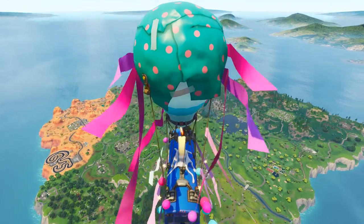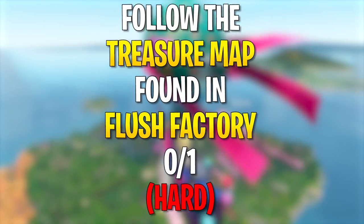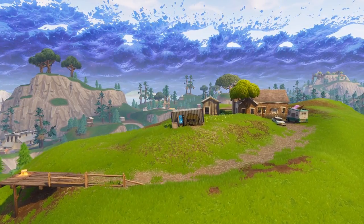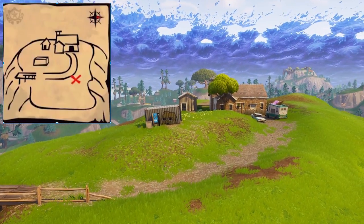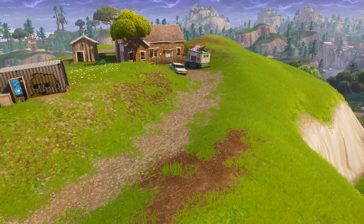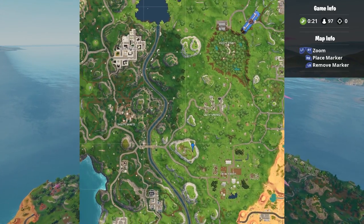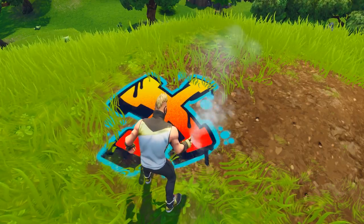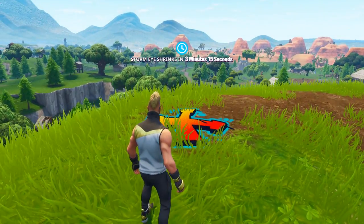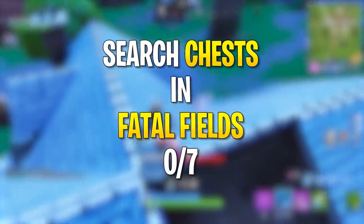For the last free challenge — challenge number three — this week's treasure is follow the treasure map found in Flush Factory. All you need to do is head to the location I'm showing you right now. Here's the map off to the side in case you want to see it, but you don't need to actually go to Flush Factory. Just go to this location, pick up the battle star, and then get eliminated by getting shot or other means. Do not leave the game through the pause menu because that will cancel the challenge.